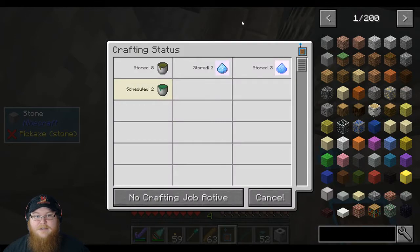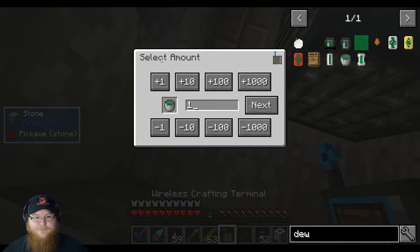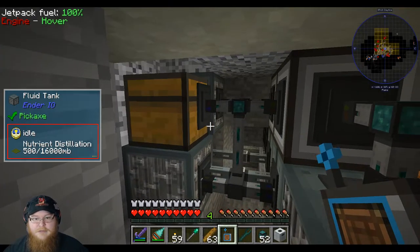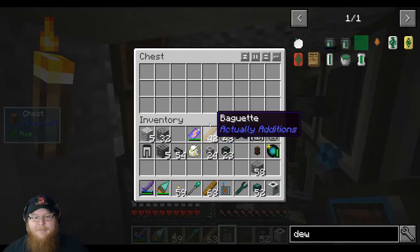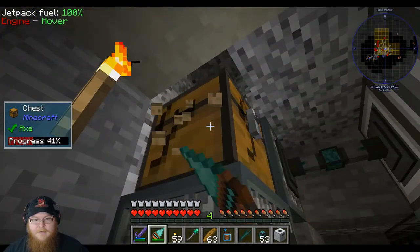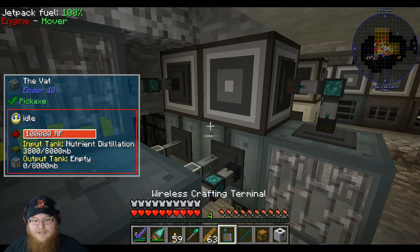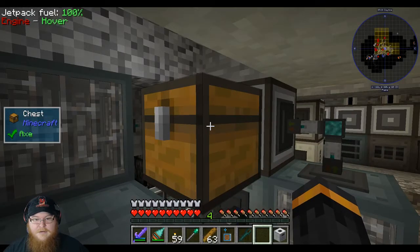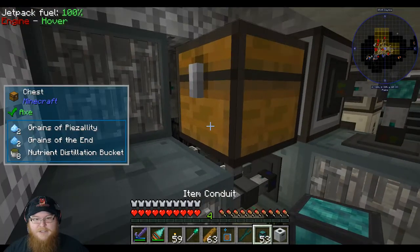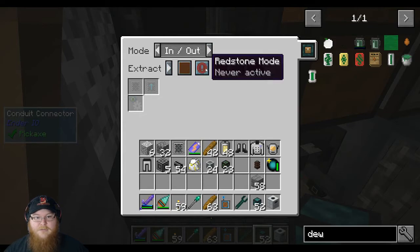Now let's test it out. I need to cancel this and start the job back up. Give me two. It should throw everything in this chest — should be — the keyword — or I might need to put the chest up against it. Let's break the chest, break that, and put the chest up against this. There's all the items. Now what we want to do is item conduits from here to there — in and out, insert on green, extract on brown, always active.